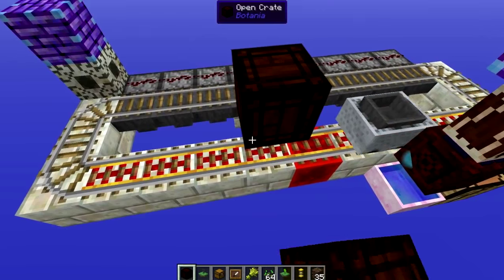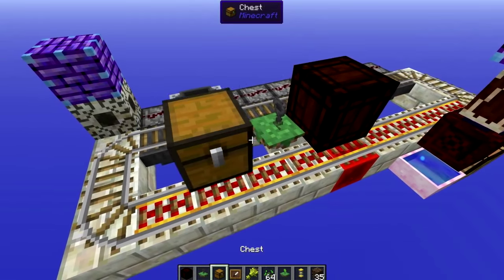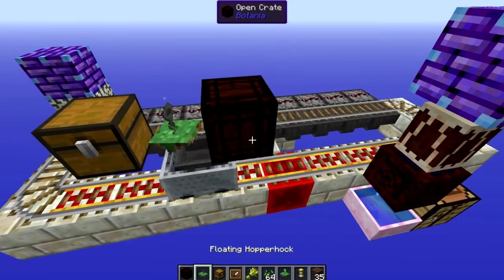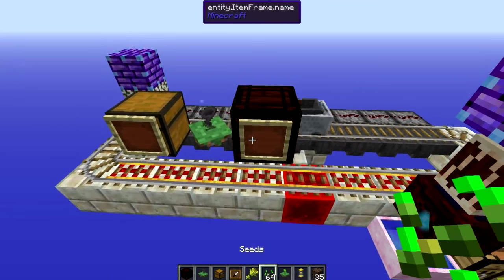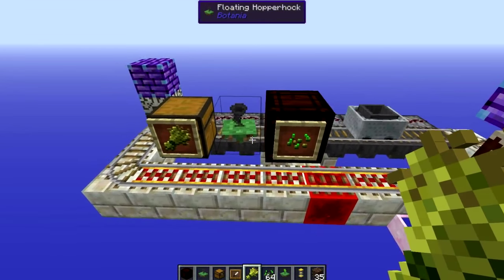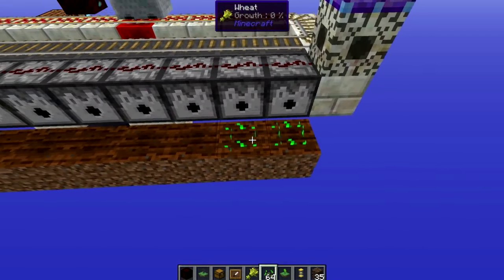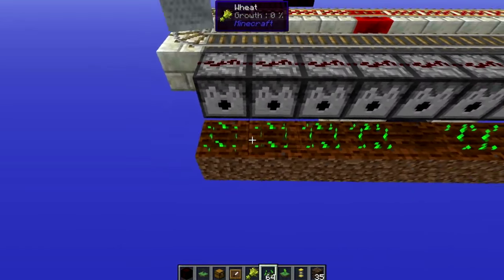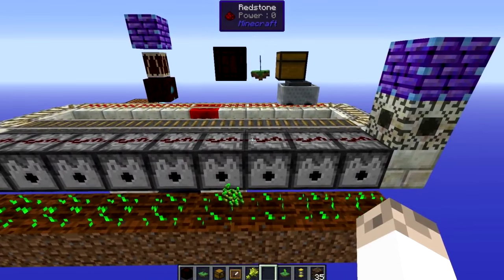Go ahead and put your open crate above the rail wherever you want on the back, and next to the open crate place your hopper hock with a chest on the other side of the hopper hock. Place item frames on each of those — on the one with the open crate place the seeds, and on the one with the chest place the wheat. Then plant your seeds down and give it a test: drop these seeds and they should get picked up by the hopper hock and dropped by the open crate.